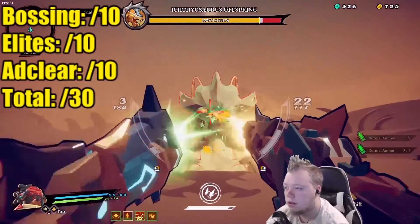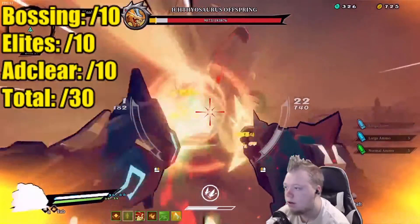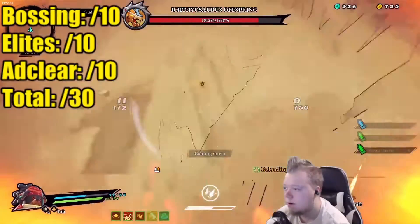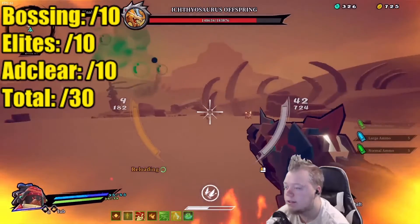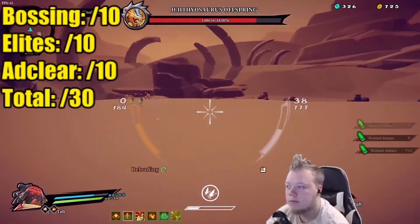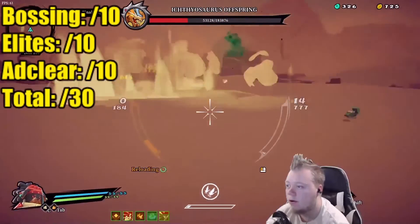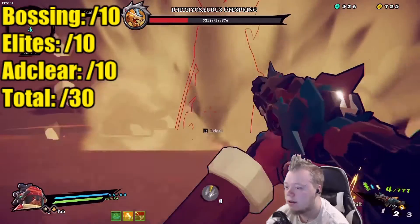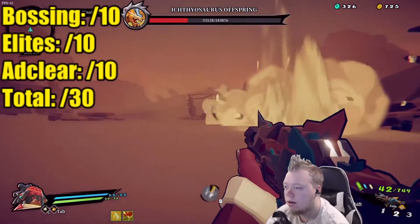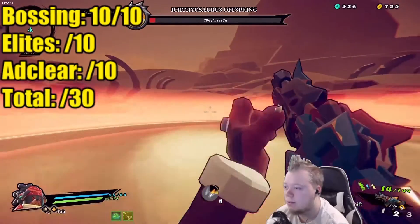I'm going to be doing a point system on three categories: Bossing, Elites, and Ad Clear, to rate how good Owlbuy does. For Bossing, he can absolutely shred once you get the right build. Even without the right build, he does quite well. He can delete bosses even without Ascension upgrades and scrolls, just because he gets two guns and can pump out a stupid amount of DPS. So I'm giving Owlbuy a 10 out of 10 in Bossing.